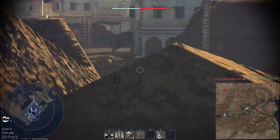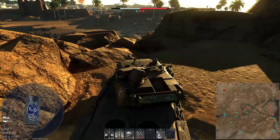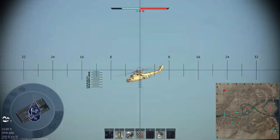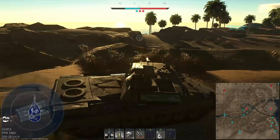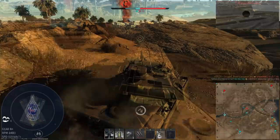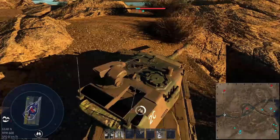I would honestly play this thing a lot like the Radkampwagen — hide the hull and play it behind cover if at all possible. It can certainly play on the front lines and brawl, but its lack of any meaningful armour when not hull down really does hold it back. The biggest problem is that it's too easy to snapshot it effectively. Most other 9.7 MBTs have some part of their armour that can't really be penetrated very easily, whereas the 2K doesn't have any part of the armour that can reliably stop incoming shots, so an enemy can afford to fire much faster.